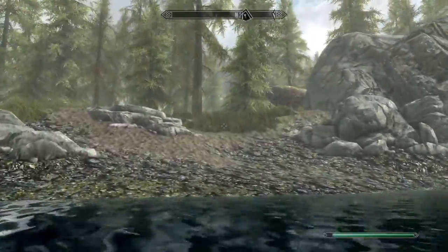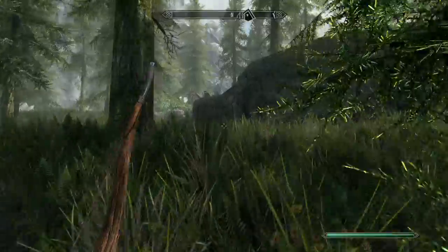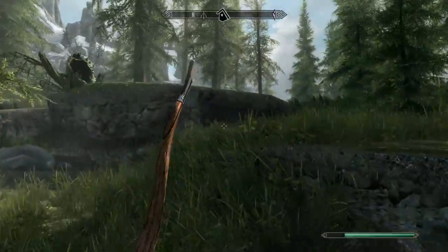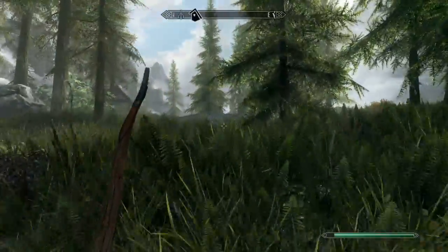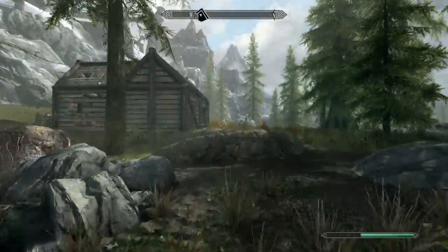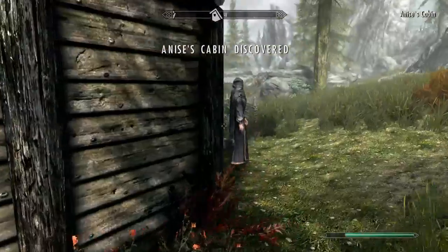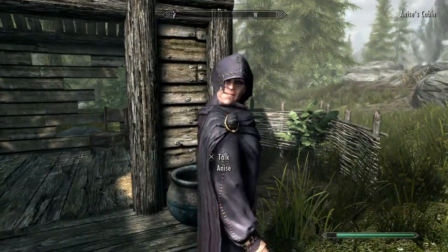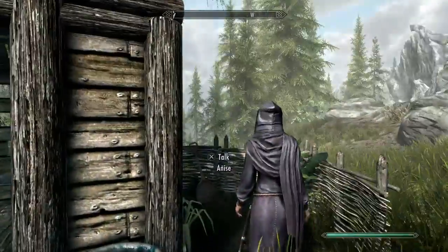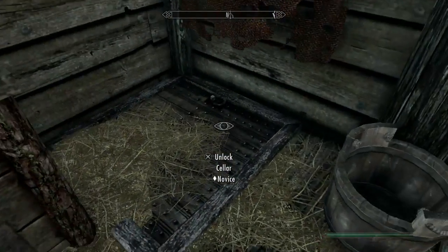You're going to cross this river and head towards the shack on the compass that I mentioned earlier. That is Anise's Cabin. Anise is a coven witch, so you have to watch yourself around her — but you won't right now because she is basically undercover. She's pretending to be an innocent old woman. It's so nice to have a visitor. Yeah, well, why do you have a bunch of mage robes on if you're just an old lady?